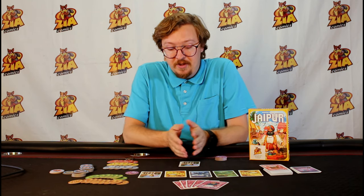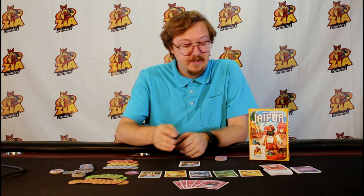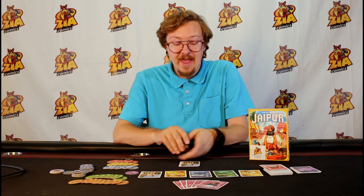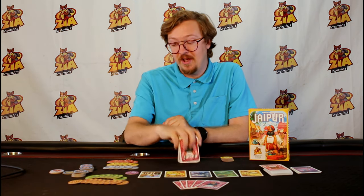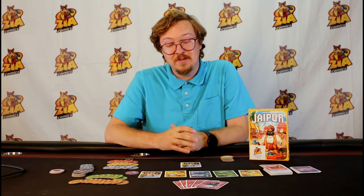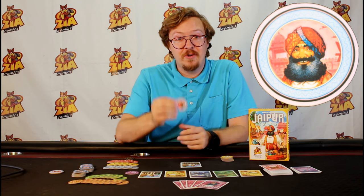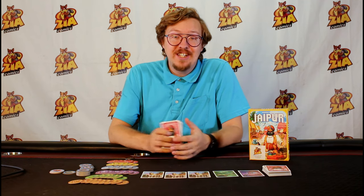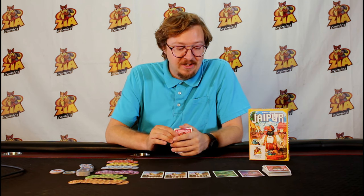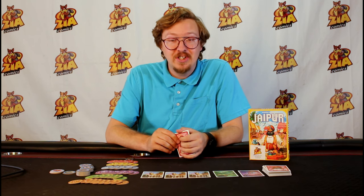At the end of the game players will continue playing until either three of the commodity tokens are completely depleted or the deck can no longer fill the market. At that point players reveal all of the tokens they have and the player who ended with the most camels gets a five point bonus. Whoever has the highest amount of points for that round gets a round marker, and the first player to win two of the three round markers wins the game. So that's how you play Jaipur — honestly one of my favorite games of all time. I highly recommend it, and if you've never played it please come by Zia Comics in Las Cruces, New Mexico to give it a try. Bye!